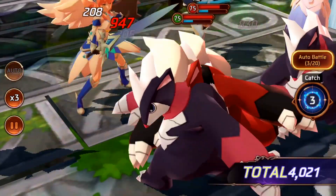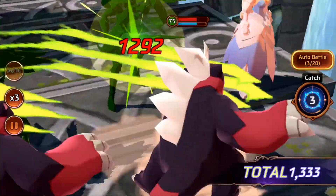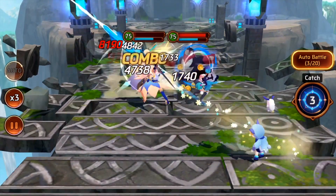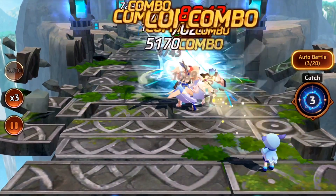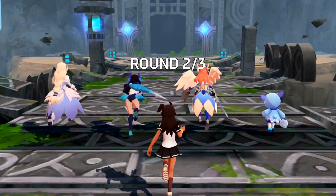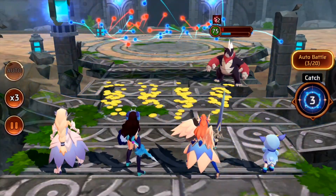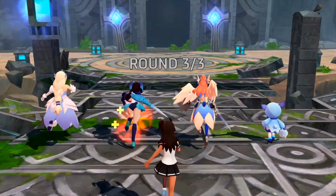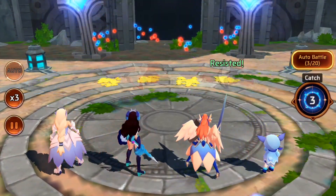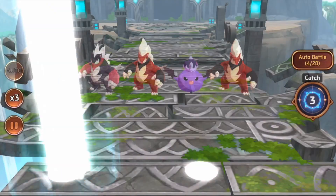The key to farming exotic monsters efficiently is speed. The faster you farm, the more runs you get, and the more chances you have of mini Sierras popping up. The best place to farm is always extreme mode. If you can farm extreme mode in about a minute or less, doing 20 runs takes 20 minutes — that's 20 chances. At a minute and a half, you roughly double that time.